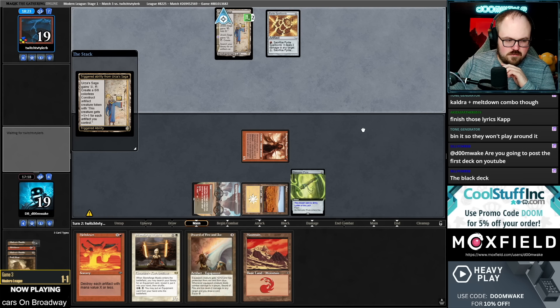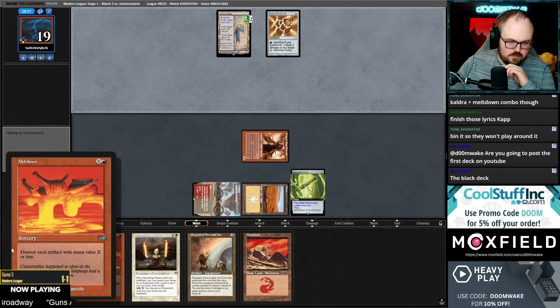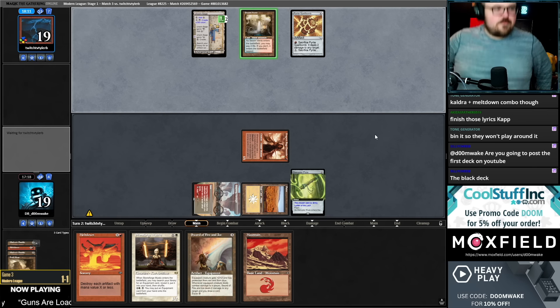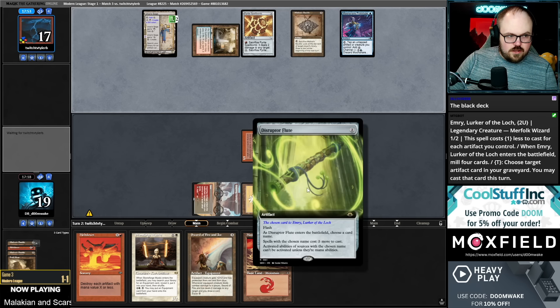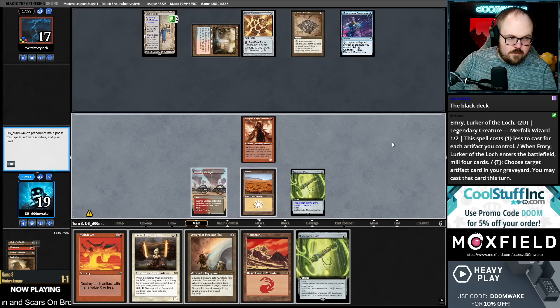I kind of want to save the second Meltdown — maybe they don't play around the second one because I've used the first one. Let me re-read Emery again. Cost one less for each artifact — so if they just have four artifacts, they can basically pay for the discount with Emery right. Okay, this has got to be a good Meltdown turn.